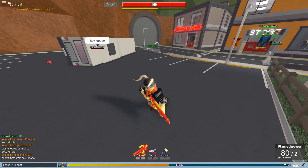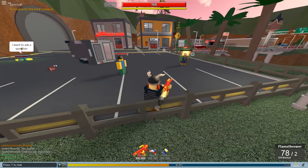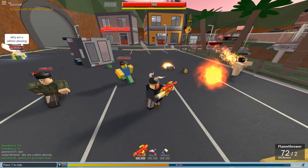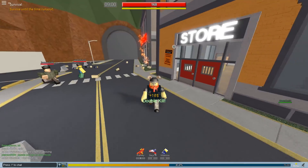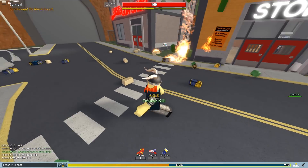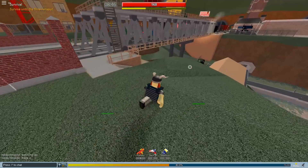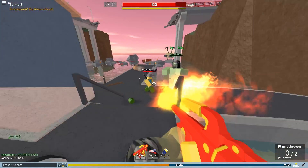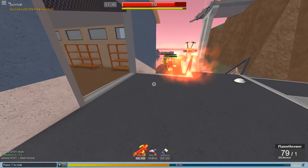Now we've got the napalm attachment. It does extra damage, the sound is different, and the range is way better — this thing is actually usable now. It costs about $15,000 for the attachment, but the damage went up too. It essentially one-shotted that Edgar, so it's pretty neat. The flamethrower is actually usable again with this attachment.